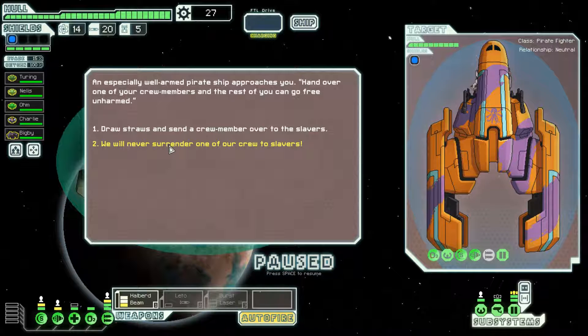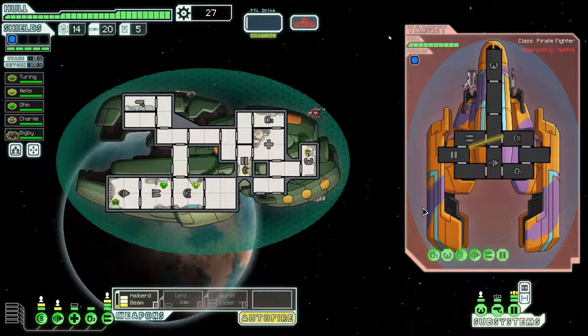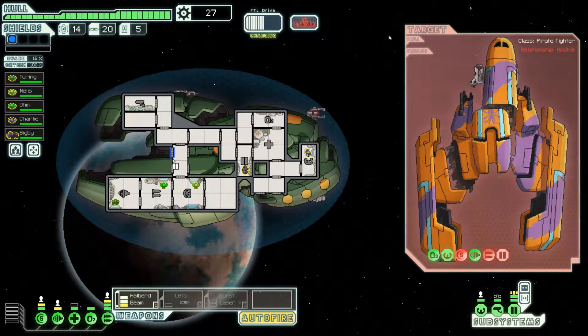Getting the Burst Laser means we can fire it to take down enemy ship shields, then follow up with a Halberd Beam that does a lot of damage. We are set for weapons for at least through sector four or five. We will never surrender our crew to slavers. We fire shields then weapons so that we hopefully do two damage to the weapon system. Good — we managed to hit with the Halberd Beam while the shields were still down and they are dead.